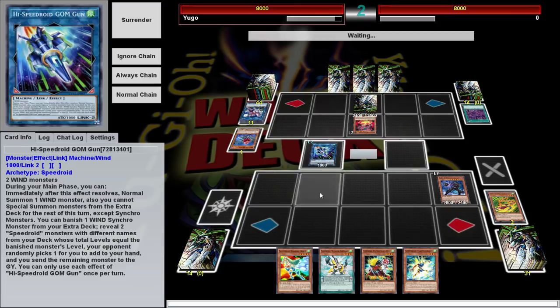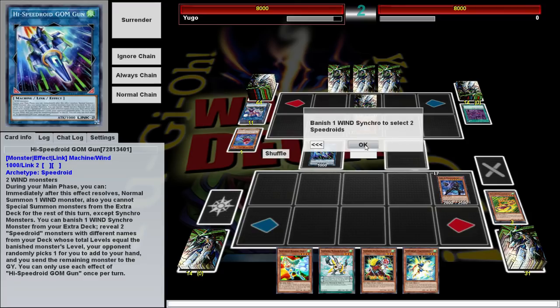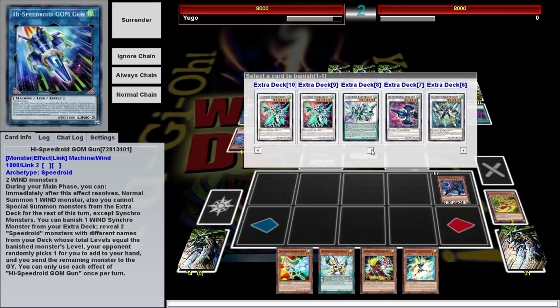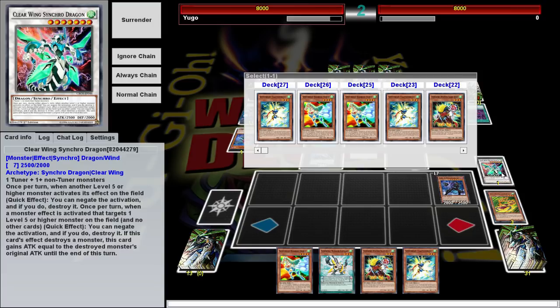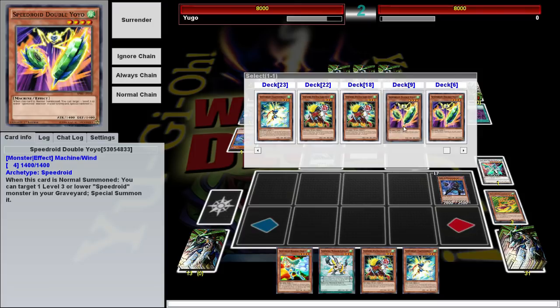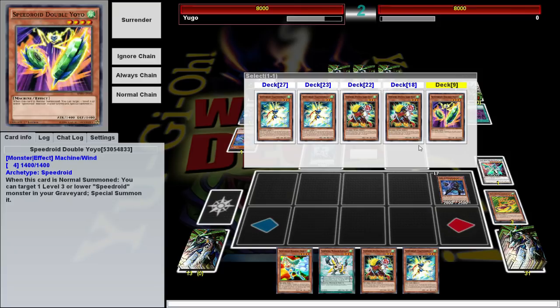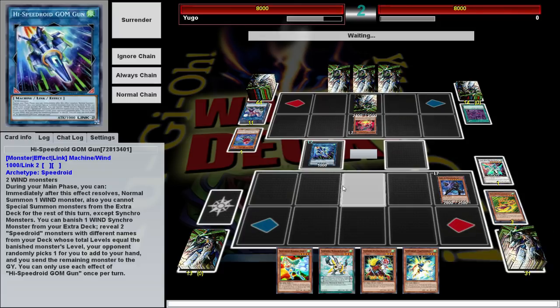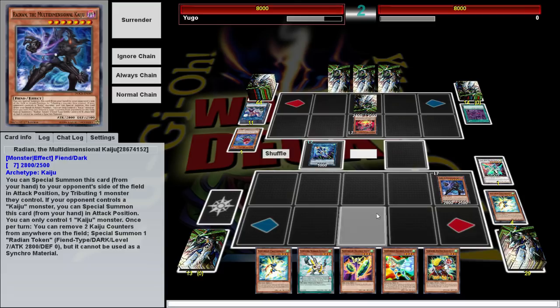Gom Gum is our Link Monster. It has two effects: first, you can banish a Wind Synchro — I'm going to do a seven — and then you pick two Speedroids from your deck whose levels equal that level. One goes to your hand and one goes to the graveyard, but it's random. You can kind of work things out though — we've got a level four that lets us get out of the graveyard. I miscounted because I was talking; I wanted to get Marble Machine but we'll get another Taka Tamborg instead.